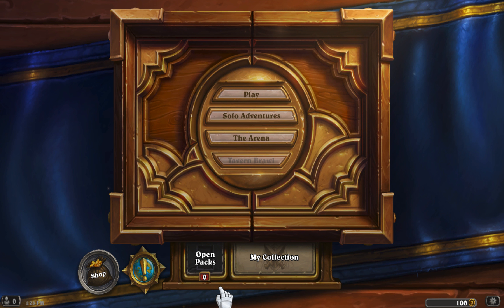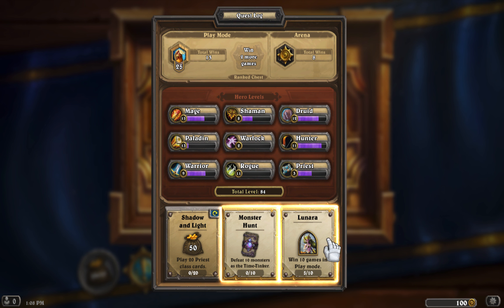You might wonder how you earn coins — there are a couple of ways. There are quests, for example 'play 20 priest cast cards.' I almost never play priest, and these are all pretty low-level quests.